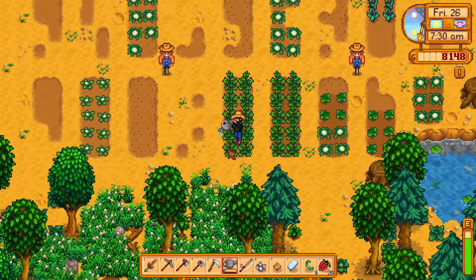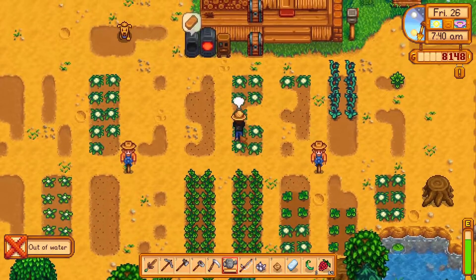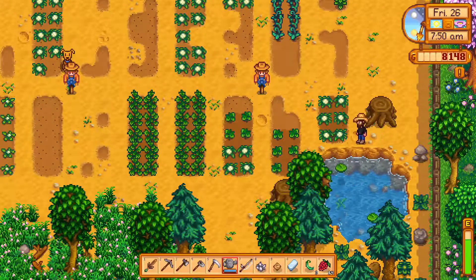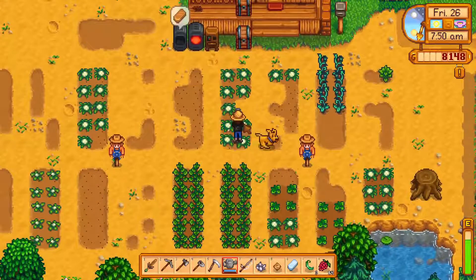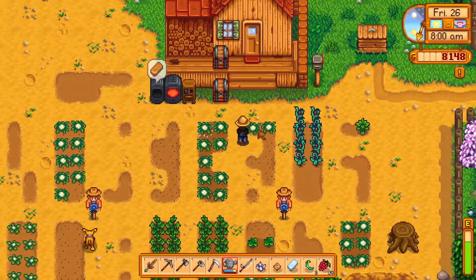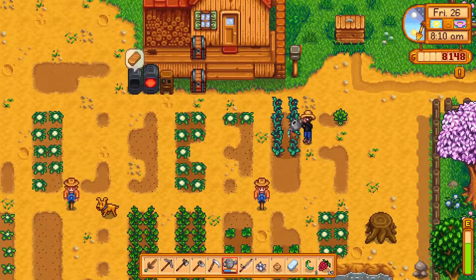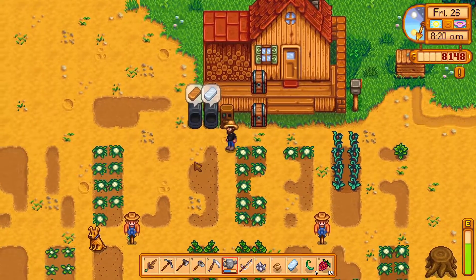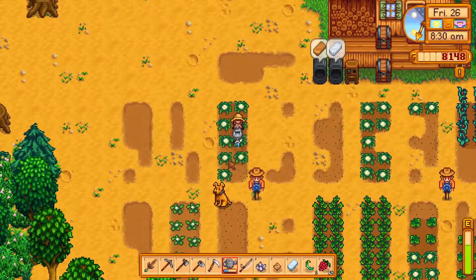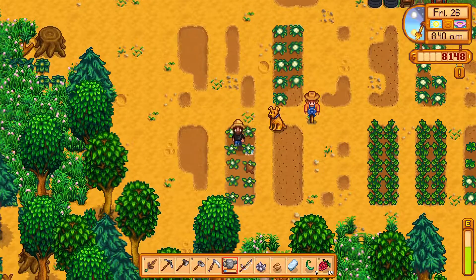Here is the big problem: there is way too much cauliflower planted on my farm for it to not fully grow. So most likely I will not be able to drop off the watering can at Clint's. This will complicate things for me.